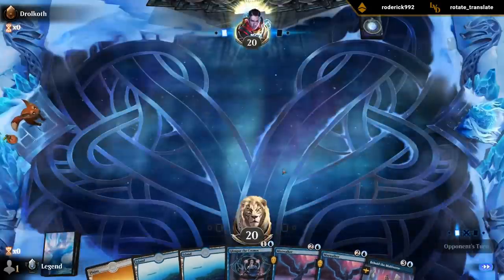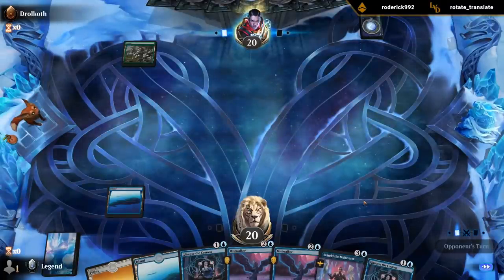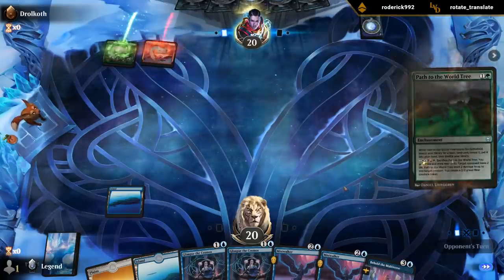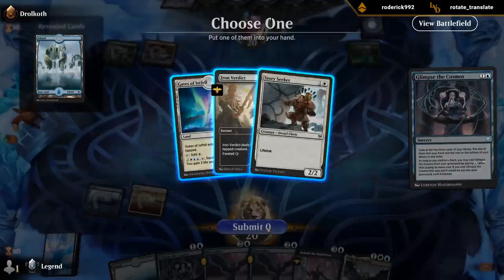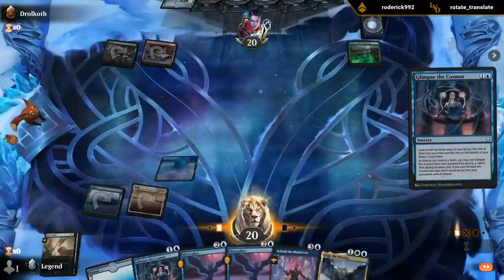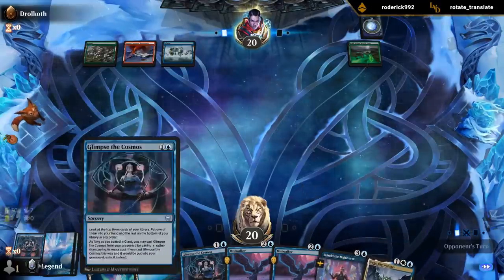Alright, fine hand. Is it another five-color monstrosity? Although I'm seeing Vega, Mistwalker, and Glimpse — I'm getting kind of excited. Do I just take the land? Let's take the land. It's a little awkward because I do want to kind of curve out on three and four — maybe not. I guess we want to play Vega before we replay Glimpse.